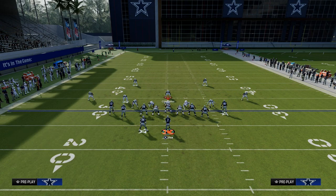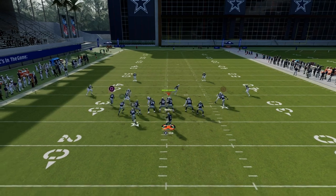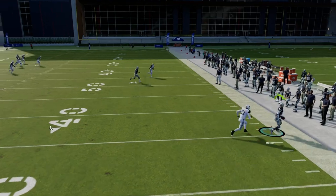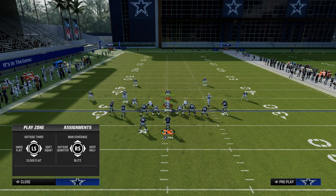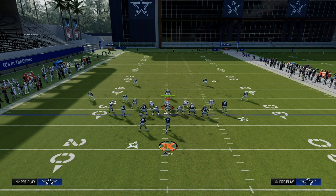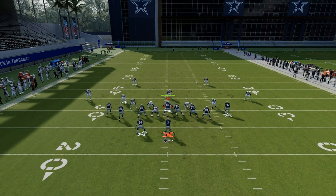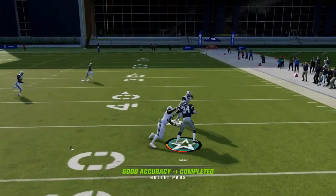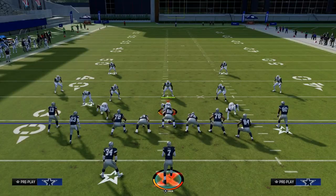So you have your drag window, you're also going to have your Texas window, and they have to user the post route. If they don't user the post route, it's going to be wide open against pretty much every single coverage. Notice how the curl flat zone is going to suck in and guard the drag route. This is where the trail concept becomes really effective — the drag route pulls curl flats, it pulls everything, and then there's a big window where you can hit the Texas route once they fully commit their user to covering that drag.